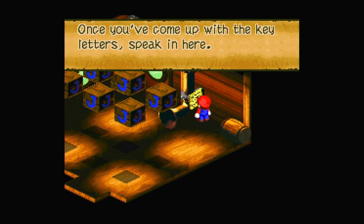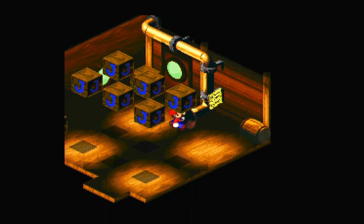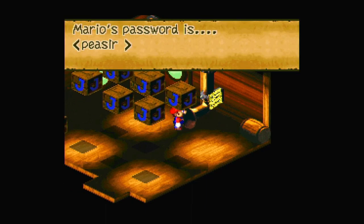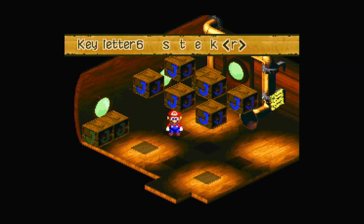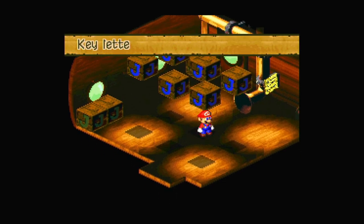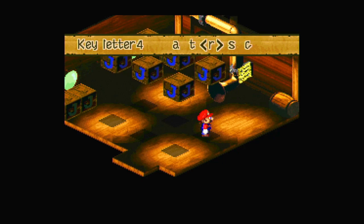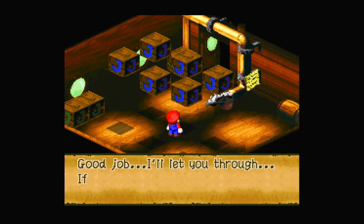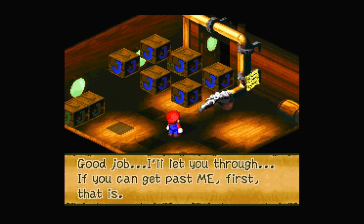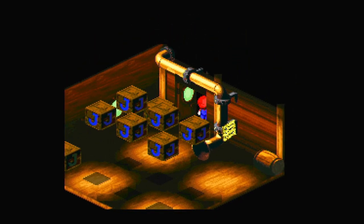Once you've come up with the key, the letters speak in here. Mario's password is... I did the letters wrong. The way they're numbered is weird, but my password is PEARLS. Good job, I'll let you through — if you can get past me first, that is.